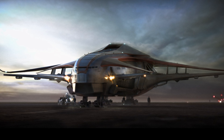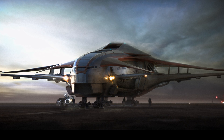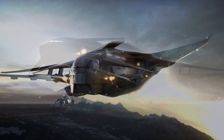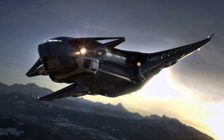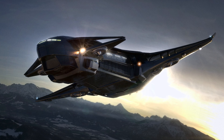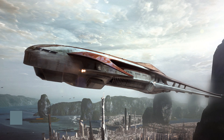The Crusader Industries Genesis Starliner is a planned passenger transport ship in Star Citizen, built around moving people from A to B. Combining the sleek and stylish design from Crusader Industries with a large frame for packing in as much as possible, the Genesis is an important but often forgotten part of bringing the verse to life.